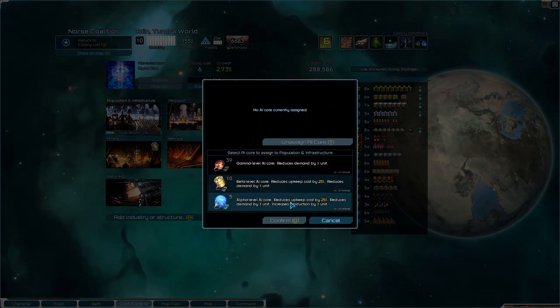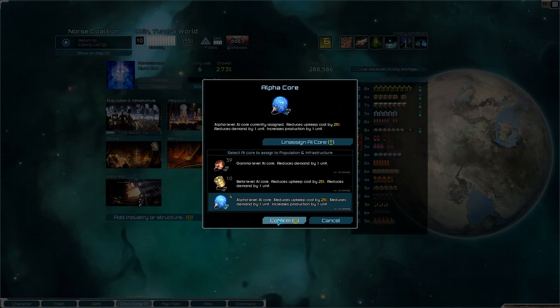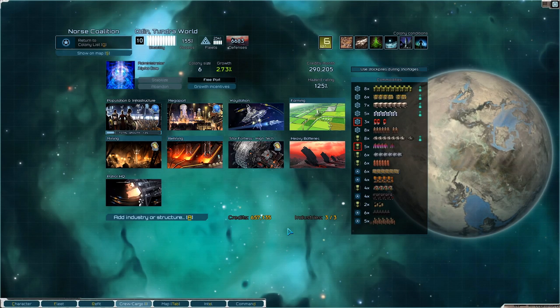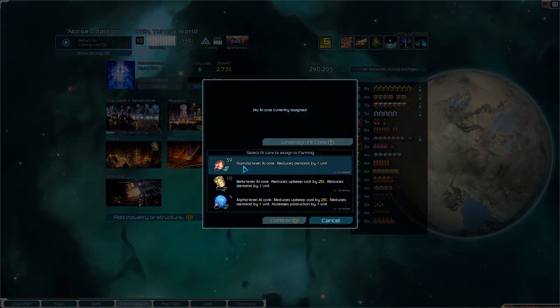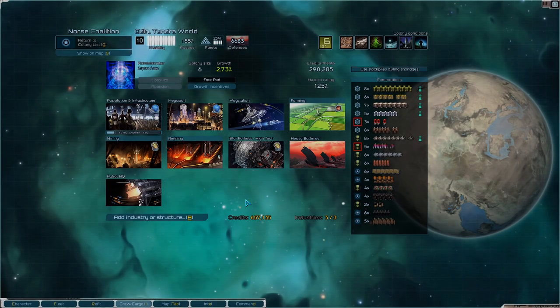You didn't really have anything. Increases production by one unit. But which production? All productions on the planet? Maybe - if so, then yeah, go ahead and take one. You can just take a gamma core, I guess.